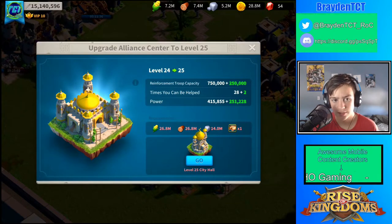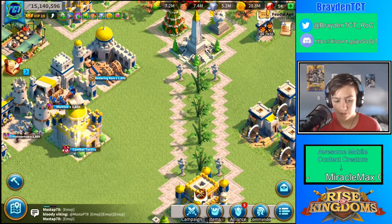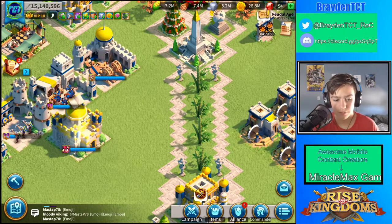With the alliance center maxed, each help took about 8 hours off. So like 28 times 8 — it was a lot of days taken off just from people helping me. Alliance center is also very good to upgrade.